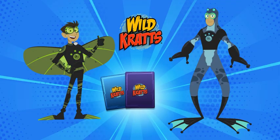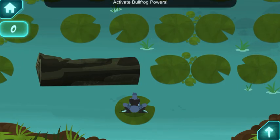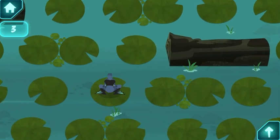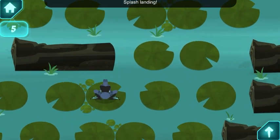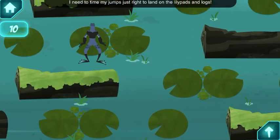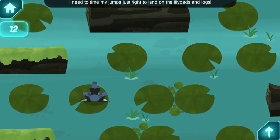Goat Climb! Activate Bullfrog Powers! Splash Landing! I need to time my jumps just right to land on the lily pads and logs.